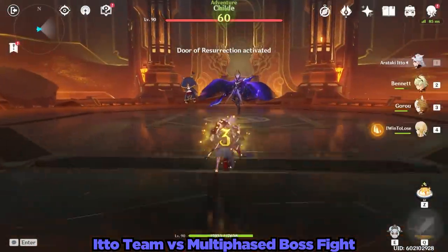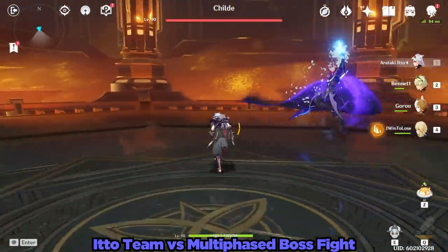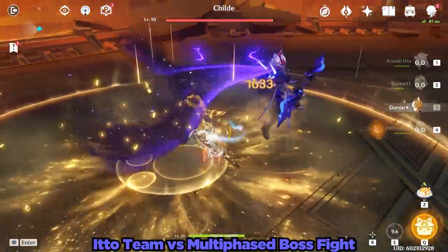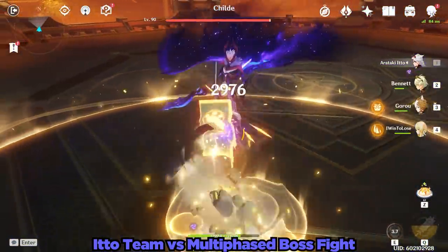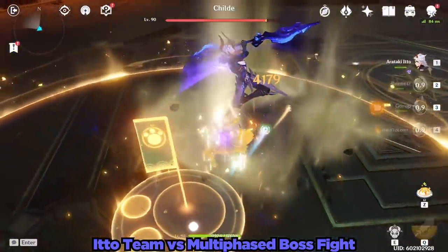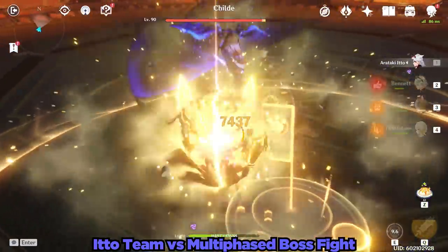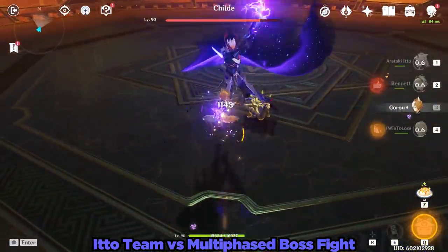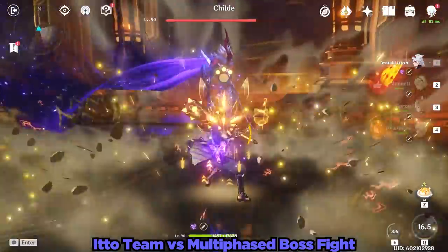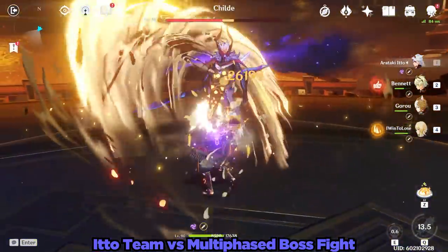With Zhongli's shield and Goro's support, as we can see, Ito effortlessly bashed Child back to Shneznaya, or more accurately, into his delusion form. Third form Child does highlight a bit of Ito's energy problems, as his team had to spend time to battery our favorite bad boy Oni. However, once his burst was back up, it's time for more child abuse.